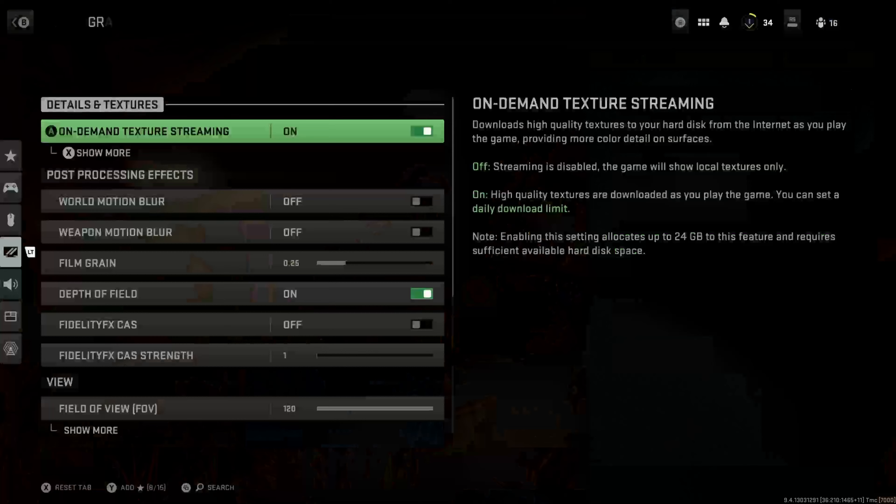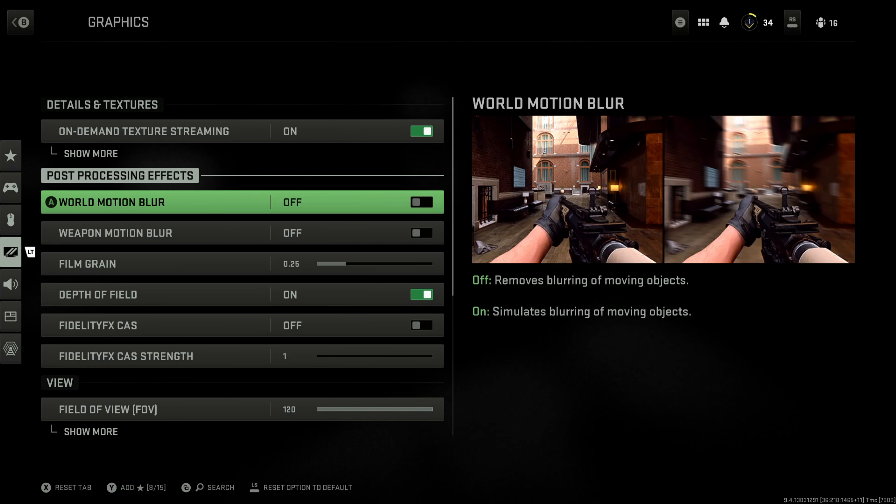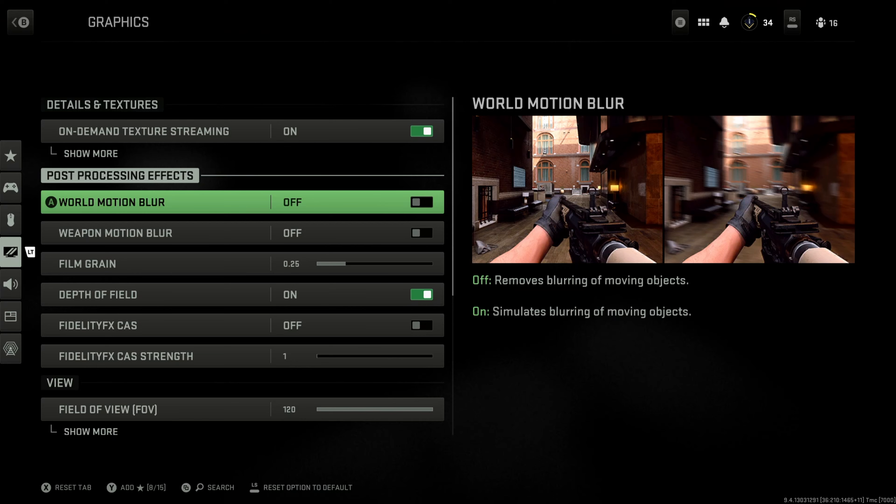So graphics is a big one for third person. Right here we have world motion blur and weapon blur. Whenever you're moving around, world motion blur makes everything around you blurry except for your weapon. And weapon blur makes your weapon blurry when you move around, but not the world. If you turn both of those off, you can move around and it won't mess up anything on your screen — it makes things extra clear and there are no distractions. So make sure both of these are turned off.